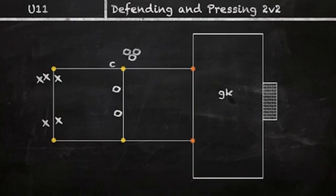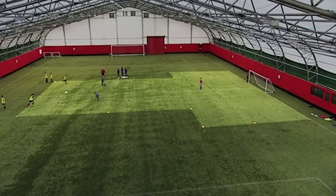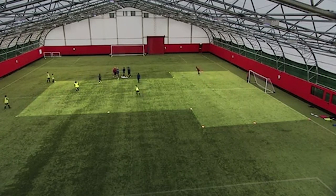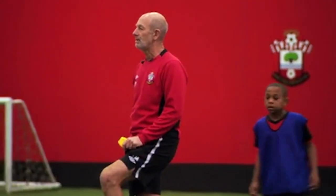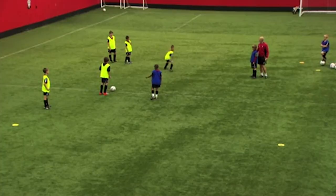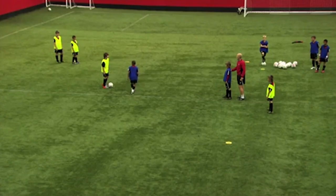Attackers, I haven't said you've got to go in straight lines. So if I play to him, you might go an underlap, you might go an overlap — set them a problem. Let's see what happens. Good defending. Yeah, what was the danger there for the defenders? Here's the danger — go and make that run again, hold it there. When we've got two defenders lined up like this, what's the problem? Space is down the side.